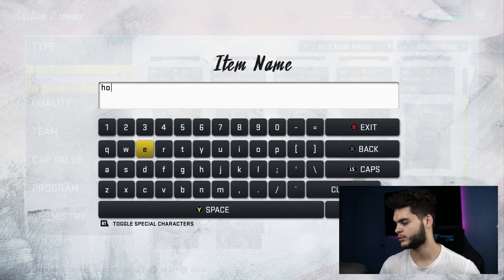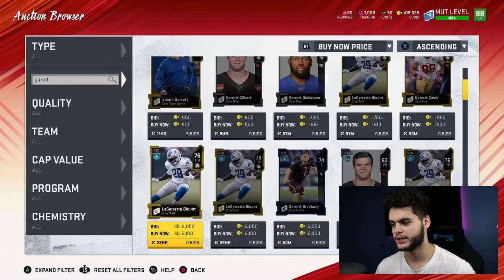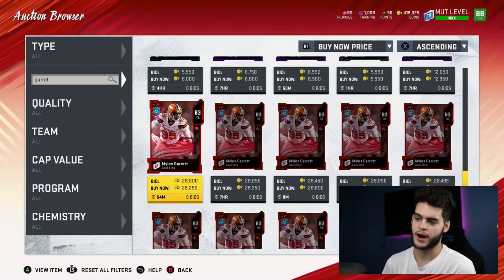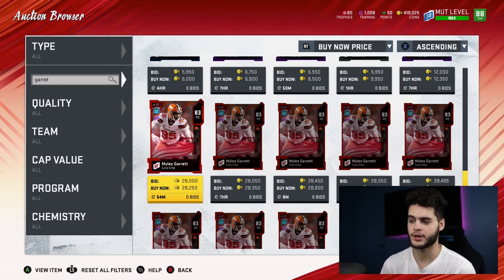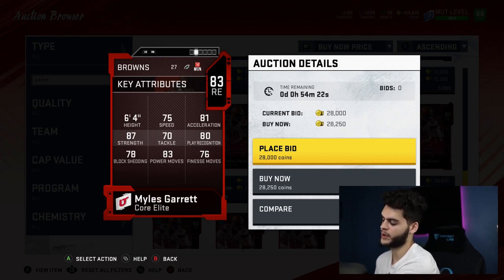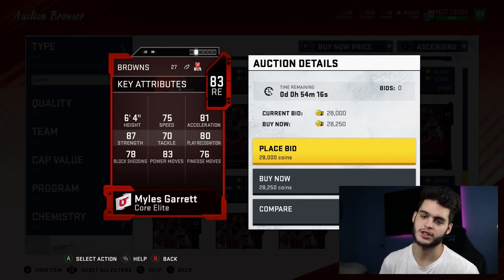Next on this list is a defensive end. I think his stats for an 83 overall are really solid. Myles Garrett is a pretty good defensive end, and if you power him up you can even power past his themed diamond with training to get an 87 Myles Garrett. But just stock, his stats are great: 75 speed for a right end at 83 overall — really fast on a budget — 81 acceleration, 87 strength, 80 play recognition, and 83 power move, so he can still get around the edge. If you're in a budget range and matched against players around your range, he'll be really solid and decent at run stopping.